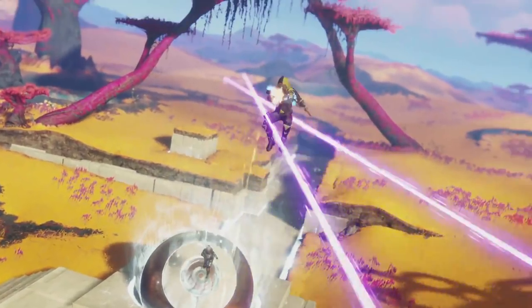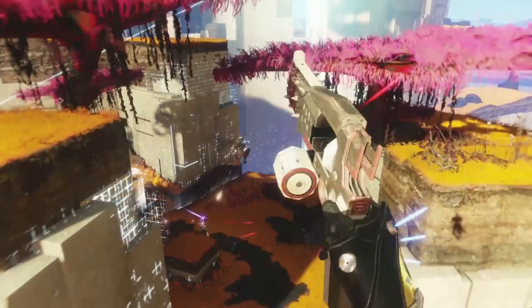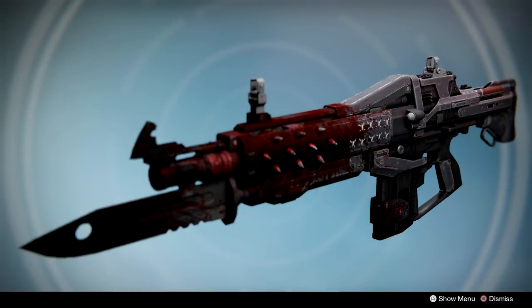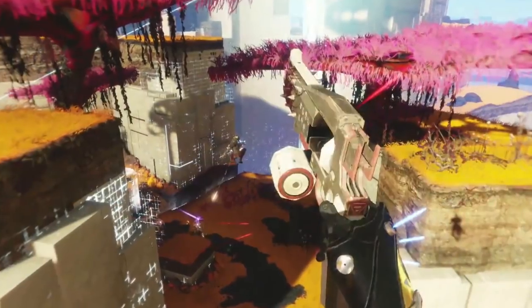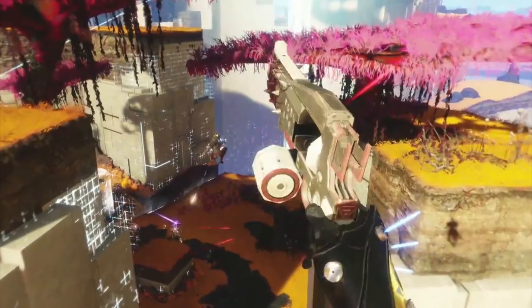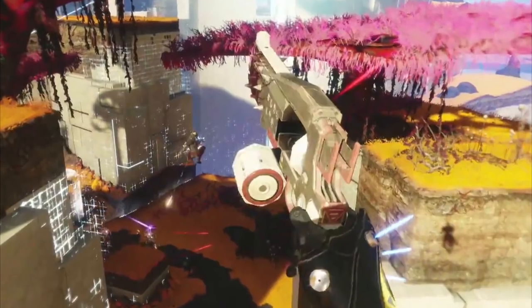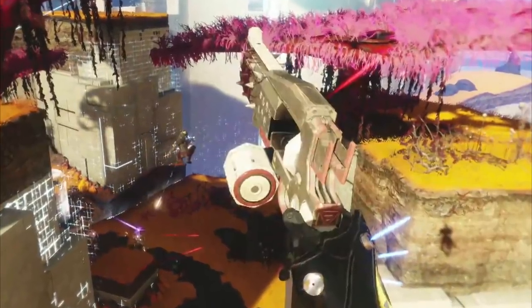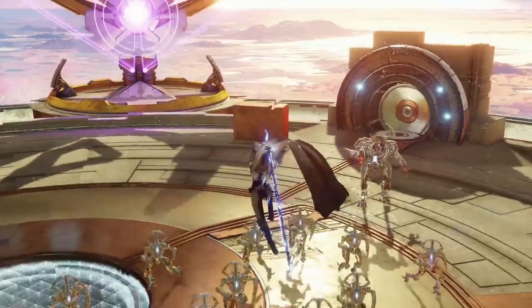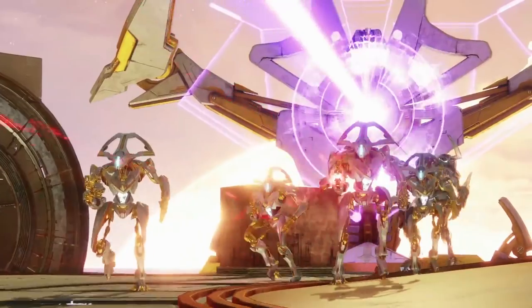Within this gameplay we also get to look at a brand new exotic weapon. The hand cannon being used has definite similarities to the exotic pulse rifle the Red Death from Destiny 1. This seems to be a different version of that — just like the Mida Mini Tool is inspired by the Mida Multi Tool — or it could be the legendary counterpart to an actual Red Death that may also be added. In any event, there's definitely a cool hand cannon here.